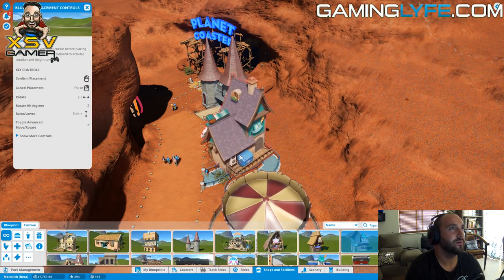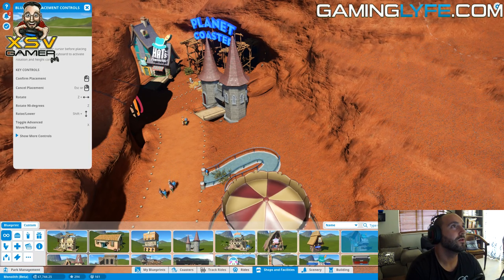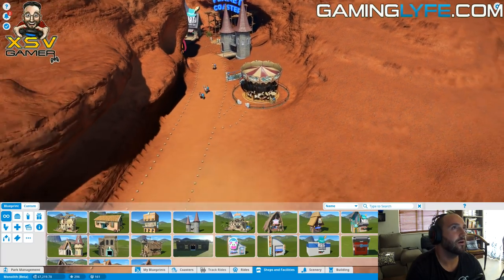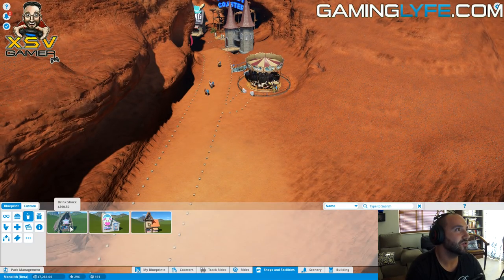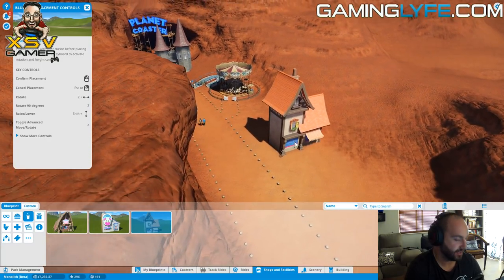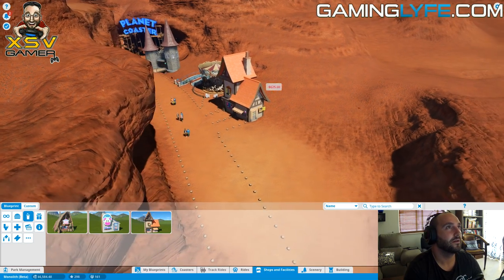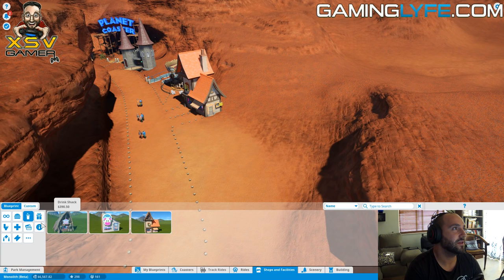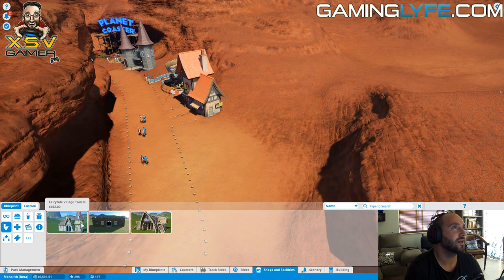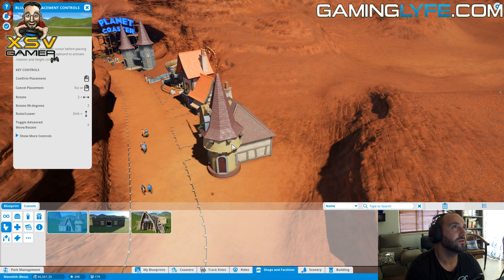There's always a hat shop at the beginning - why the hell not build a hat shop? Right there - everybody wants a hat. Now I'm going to build a drink shop. If I go to a park and there's no drink shop inside, I die. I love theme parks, guys. Maybe an ATM - there's no ATMs yet. Toilets - always toilets at a park entrance.